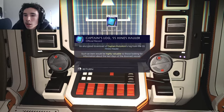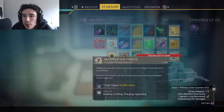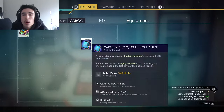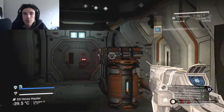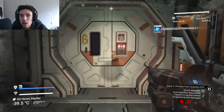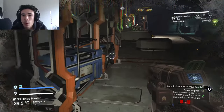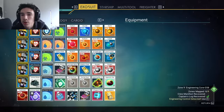Once you've got these, or anything that says it's highly valuable, you can sell this to the scrap dealer and he'll give you about 200-ish tainted metal. He'll give you a lot of tainted metal for the more valuable things, so if you've got anything that says it's highly valuable, that's going to give you way more tainted metal than just looting the box.